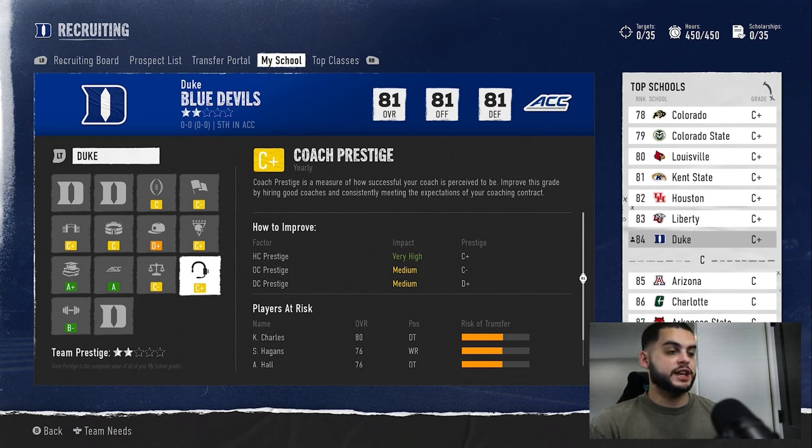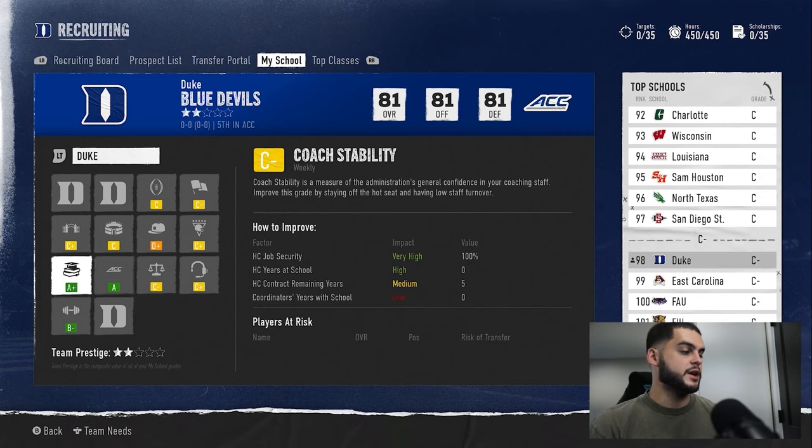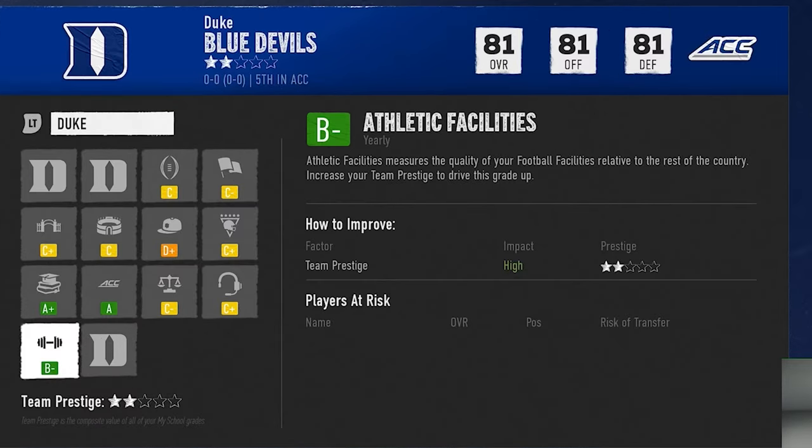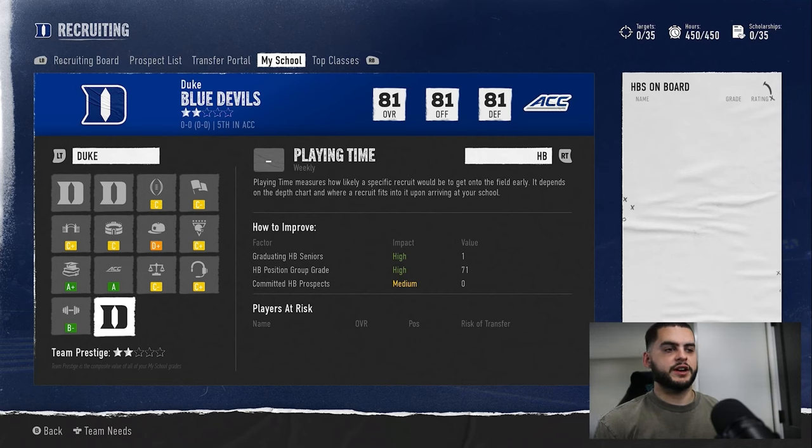Coach prestige is something you can improve by hiring good coaches consistently and meeting your contract expectations. Read your coaching contract, look at what you signed up for — playoff appearances, expected wins — and stay ahead of that. You'll get the coach prestige job done. Athletic facilities will naturally go up by doing all the other things well: win, recruit well, and you'll bring that up.